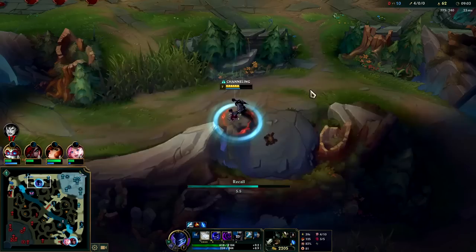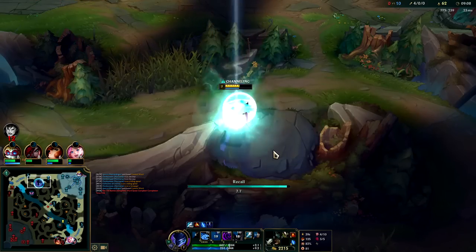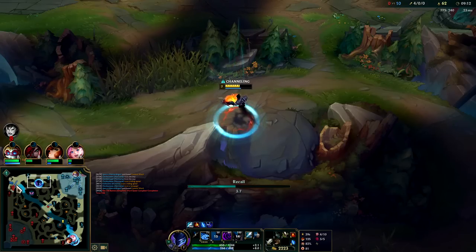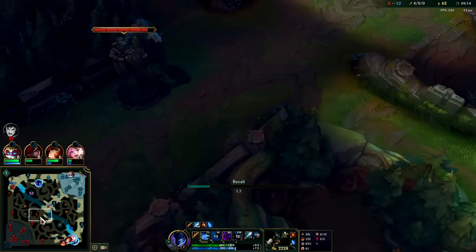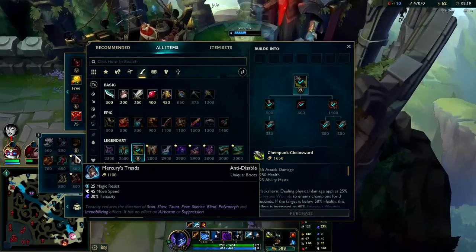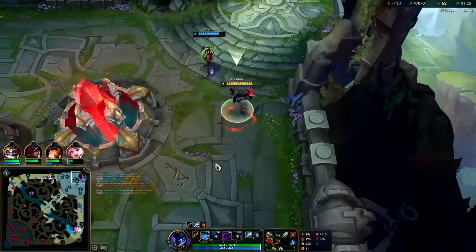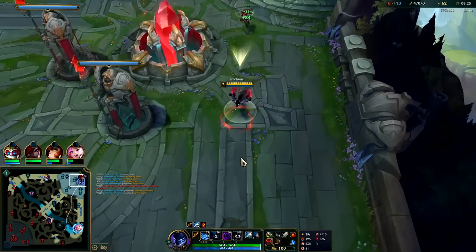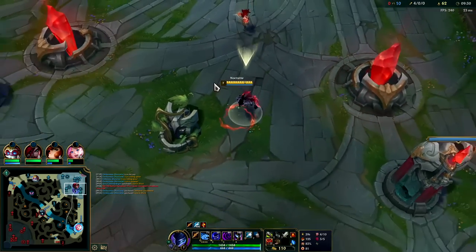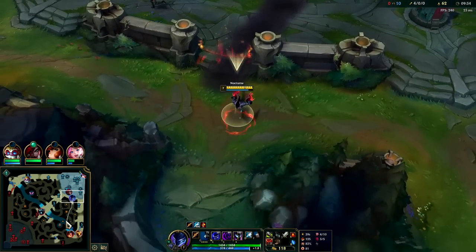Now we can get Chemtank Chainsword and this dude is in trouble. Hey, it doesn't even cancel our recall — we're chilling because it didn't do any damage to us. That's a weird thing: if someone has a shield like a Janna shield or Yasuo passive and they're recalling and you hit them, if it doesn't do more damage than the shield itself it won't stop their recall, because they have to take damage to their actual HP and not the shield. It's just a little quirk in the game.